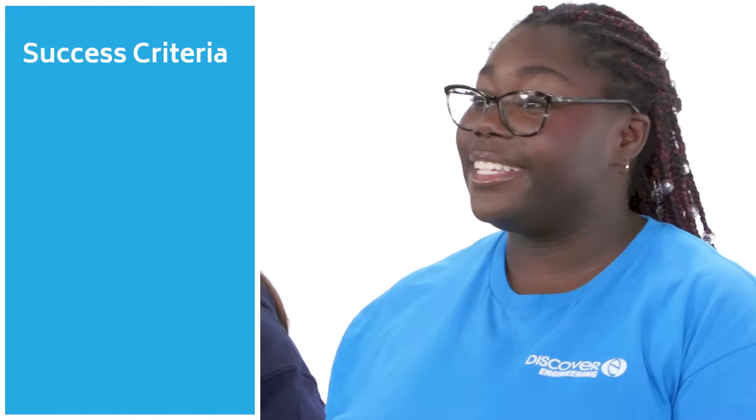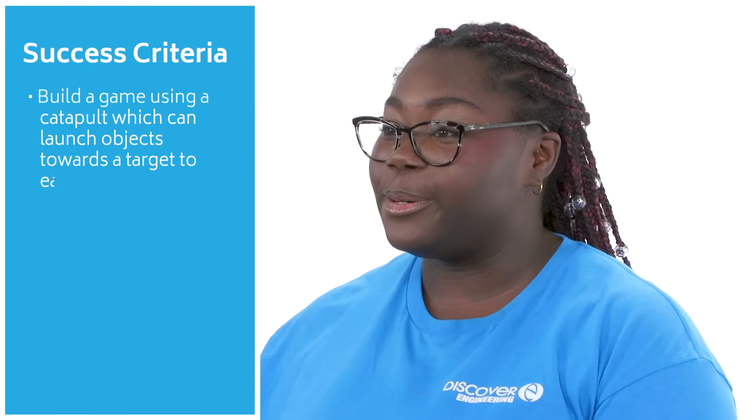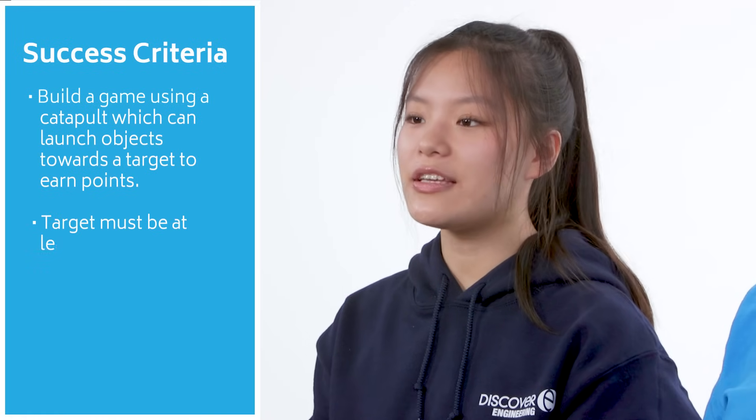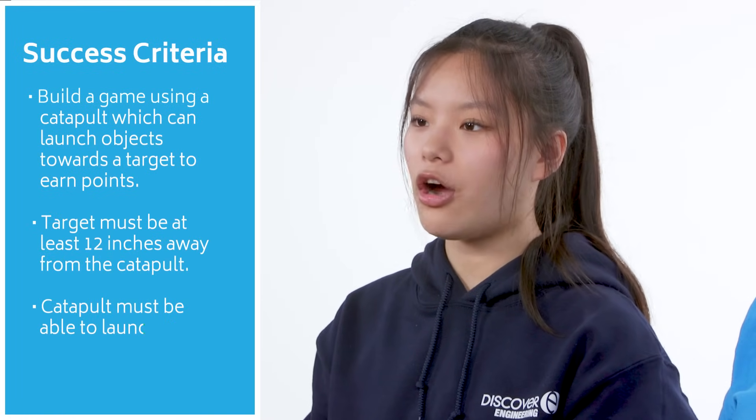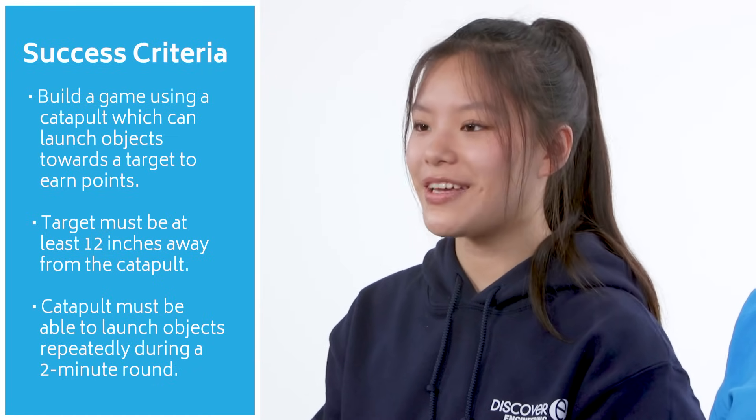Our goal, or success criteria, is to build a game using a catapult which can launch objects towards a target to earn points. Your target needs to be at least 12 inches away from the catapult, and the catapult must be able to launch objects repeatedly during a two-minute round. The more times you hit the target, the more points you'll get.